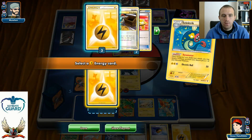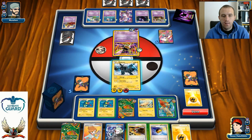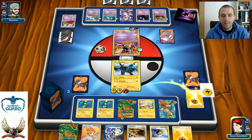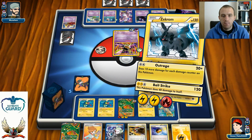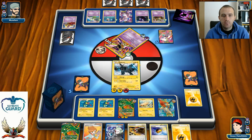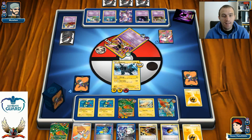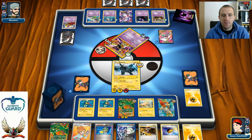I miss my Stadium, so I retreat on Zekrom, paying one Lightning retreat cost. Before attacking, I use two Dynamotors on Rayquaza so it's ready to knock out Mewtwo next turn. He could Catcher my Rayquaza — everything can happen. Let's go with Bolt Strike for 120. I'll do 40 damage to myself but take one prize — and it's a Scoop Up Cyclone, which is a very nice card. Now I can use Scoop Up Cyclone to remove all damage counters from my Pokémon, and even pick up my Rayquaza to put it back at full 170 HP.